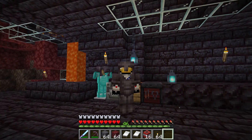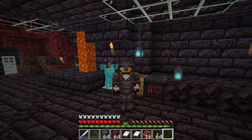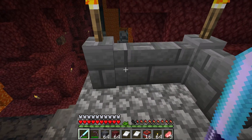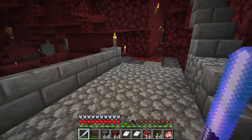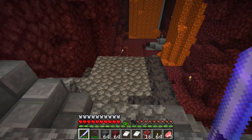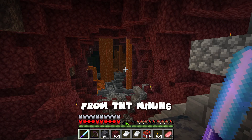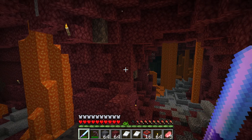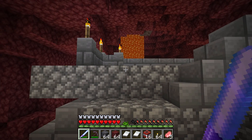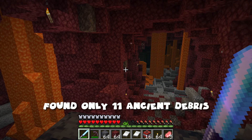Let's now go and take a look at how you can actually find ancient debris in the first place. Let's get down to level Y15. This platform is at Y15, and this huge area right down here is what I dug out. I used TNT to blow out this whole big area looking for ancient debris. There are spots over here and another one off to that side. In this whole area, I found 11 pieces — so it's pretty rare.